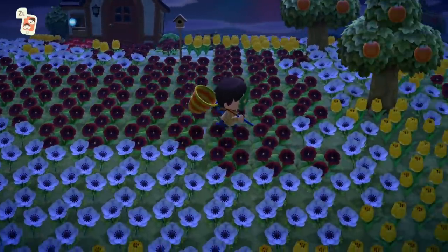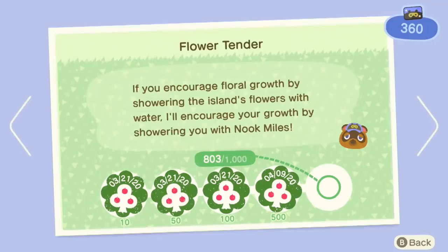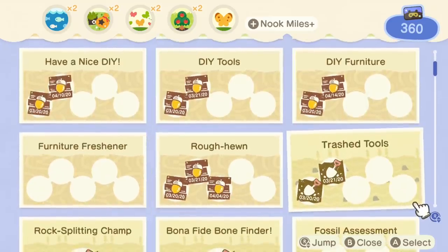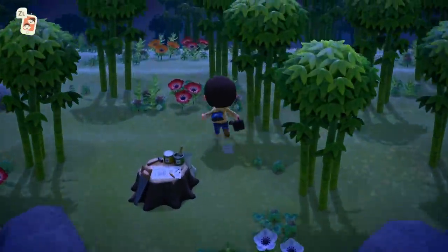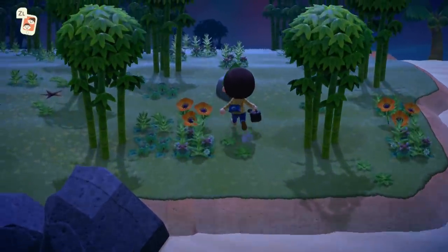Now we just need to grind up another 2,000 miles for a ticket. I've been meaning to finish this watering anyway. Only 200 more to go — starting to get hard to find any that I haven't watered amongst all this. And that was it. Let's find out what we get for watering thousands of flowers — 3,000 miles! Tarantula island, please. And we have ourselves a bamboo island, which I think I could live with because this one won't take too much to tear down.